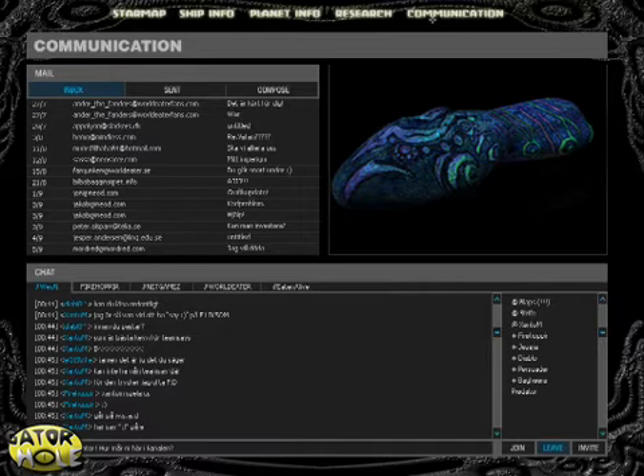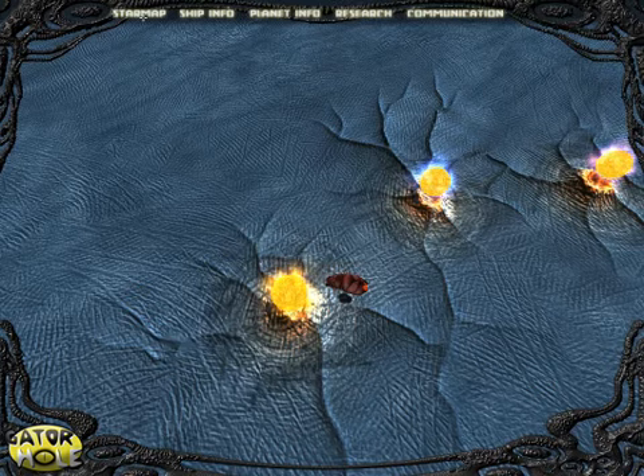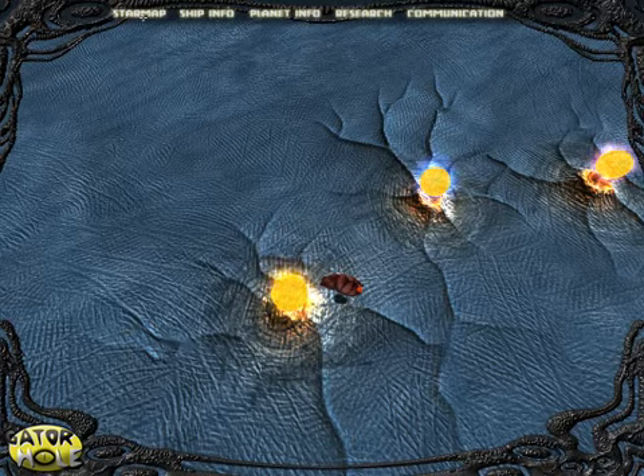Communicate with human or AI players via in-game chat or email. Alert! Your scanner has detected an approaching enemy ship. To face the enemy, you need a bigger and more dangerous ship.